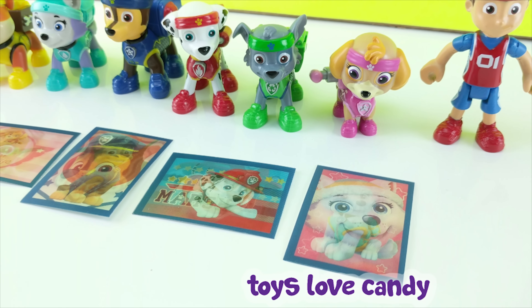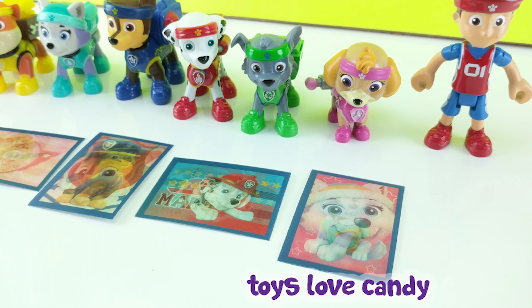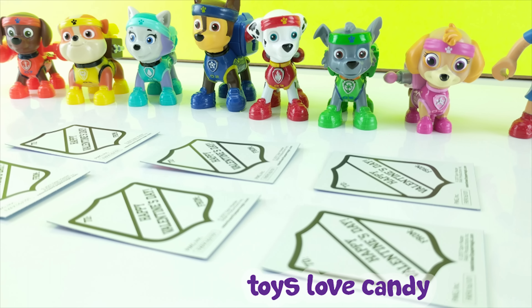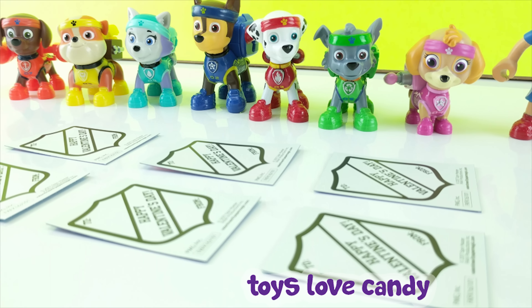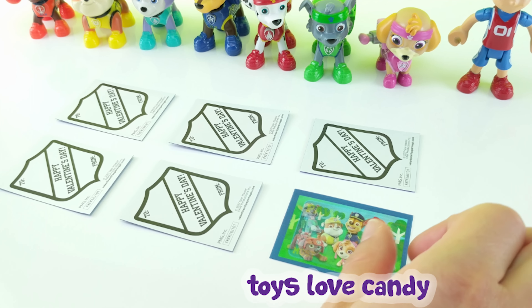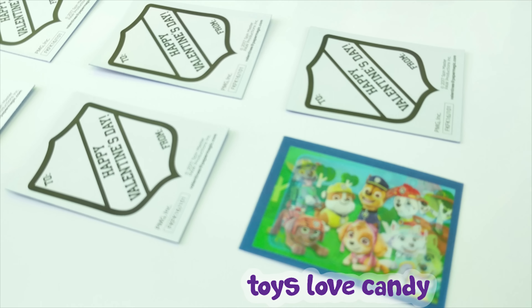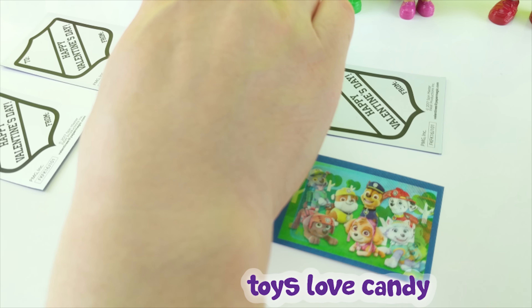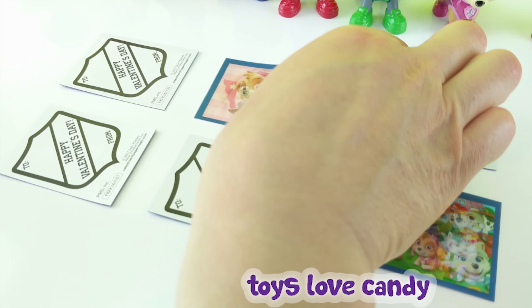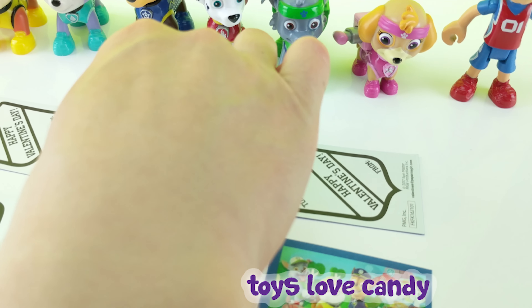Great job guessing the characters. Now let's play one more game — memory match. We'll flip over two cards. So now we have the one with all of the pups. Let's flip over another one — and we have Skye. Those don't match, so let's flip them back over.